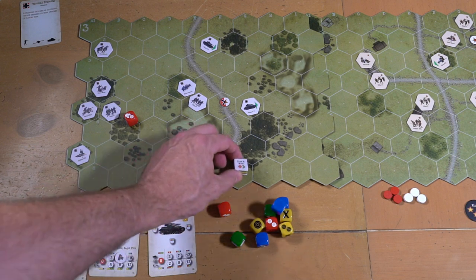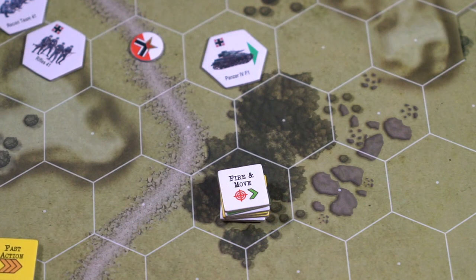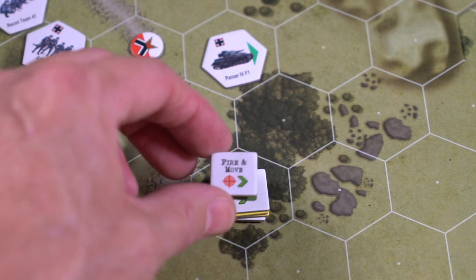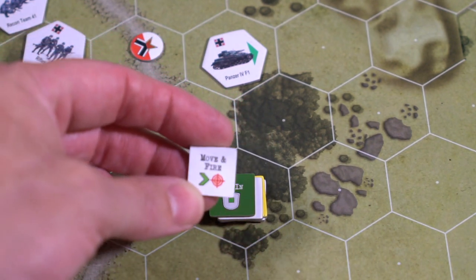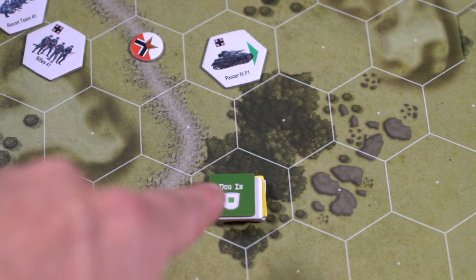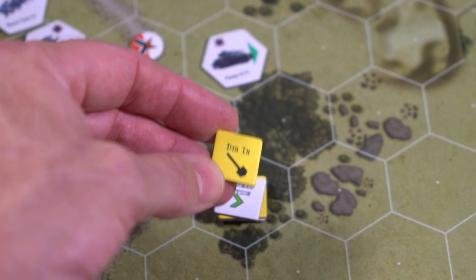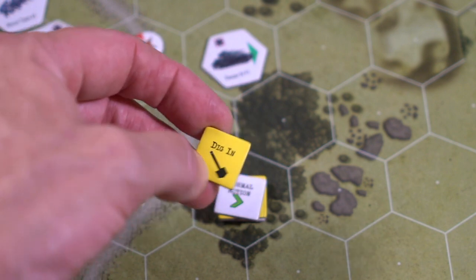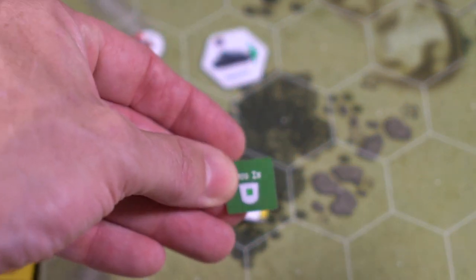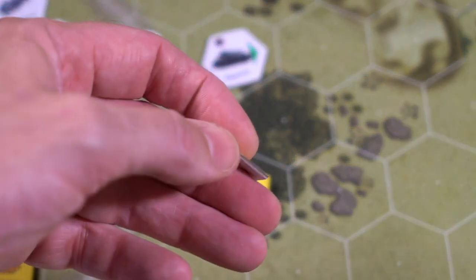You also have these chits which quickly show you some things you can do. You can fire and move — so you're firing and then moving, and you would lay that down. The flip side would be move and then fire. You can be dug in. To get dug in, you first have to order units to dig in and they're at a little bit of risk while they do that. But once they do, the little shield symbol means they're going to get an extra green die if someone attacks them. There's also normal action — you put that down and you did a normal action.